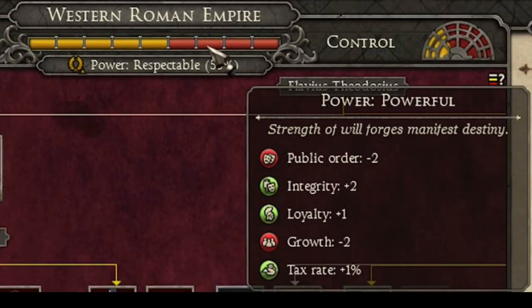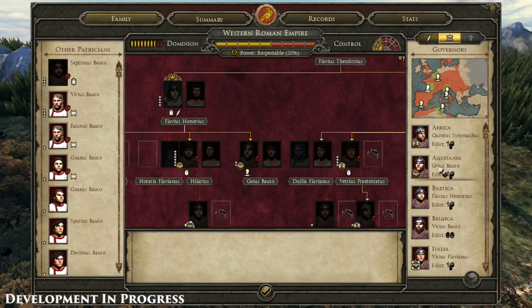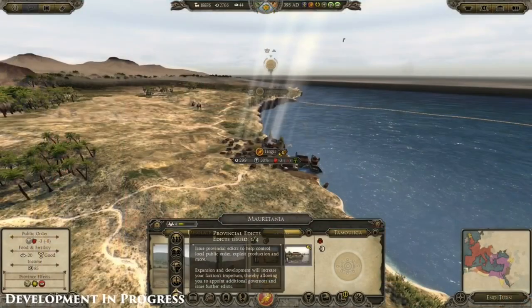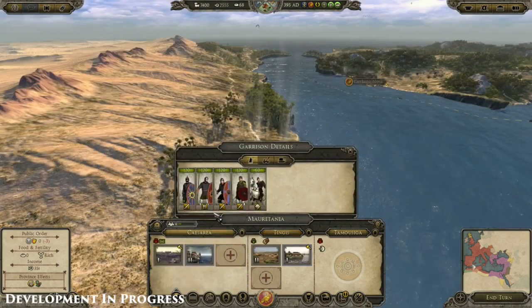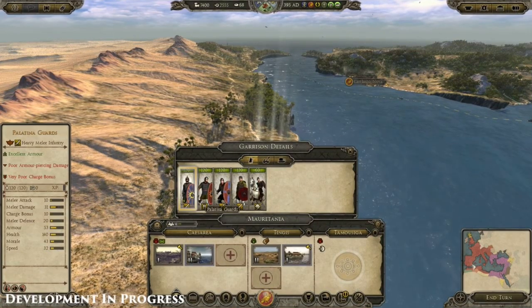You can assign family members to be in charge of different regions — in order to have an edict, you need a particular family member allocated to that region. That's a very good design decision; it ties you to your generals. You can see the general to the left of the Limitanae border guard — he's the general you allotted to that settlement on the campaign tile, and he will actually show up on the battlefield map. I think that's really cool.